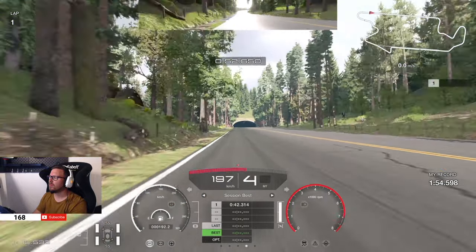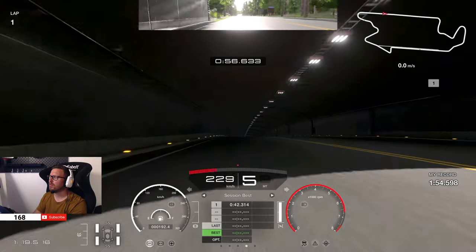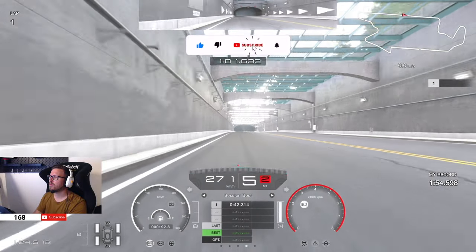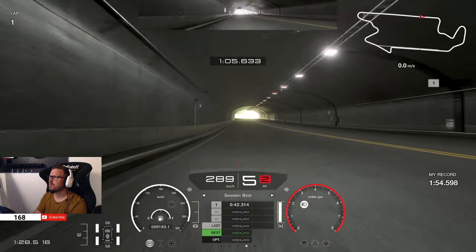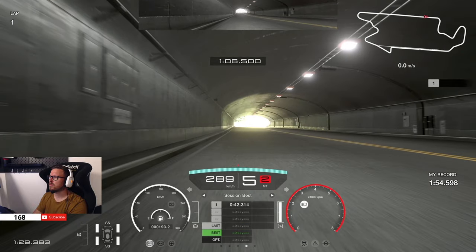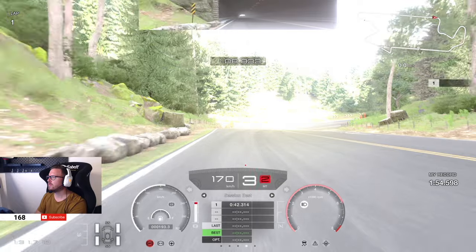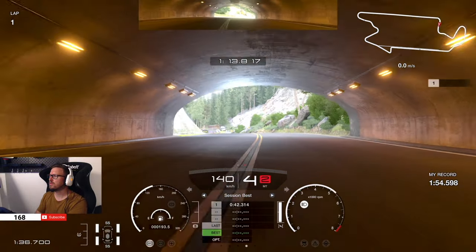Going uphill towards the tunnel, rev out fourth gear up to nearly 8000 RPM before going to fifth. Now let's continue in the tunnel to check for your next brake marker, which is a small white sign on the left wall of the tunnel. Brake hard in a straight line and go down to third gear, before early going up to fourth, turning in, and going back to the power as early as possible.